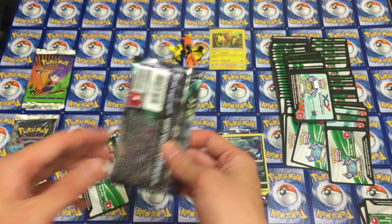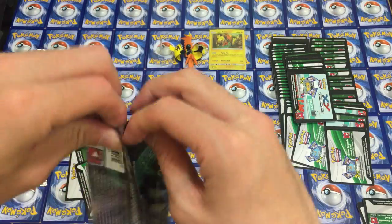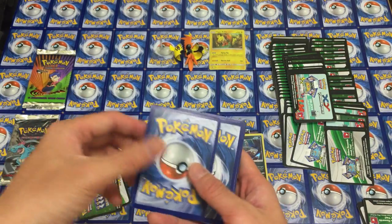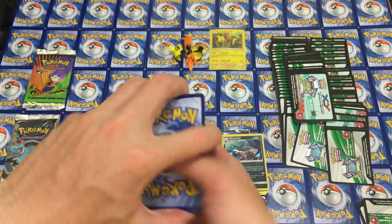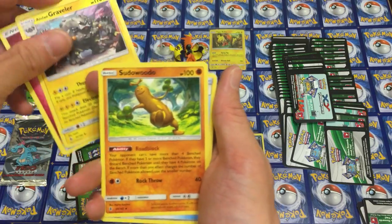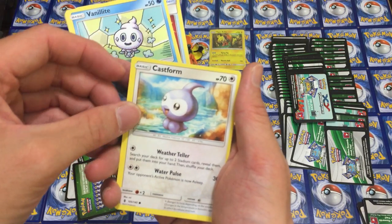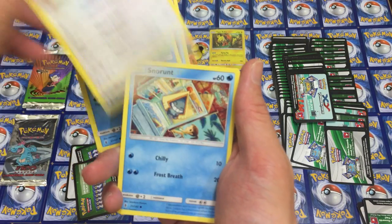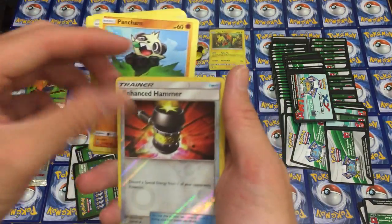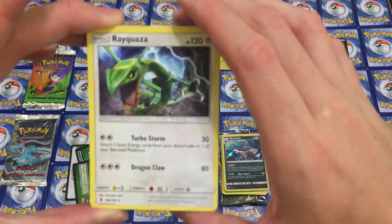It's all up to this last pack. Gotta pull something really good. So we have this green code, which means our life is not going to be so good. So we have the Fairy Energy. The Graveler looks really cool. Rescue Stretcher, Murkrow, Vanillite, Castform, Snorunt, Pangoro, Enhanced Hammer, and a Rayquaza — rare or whatever it is, but it looks cool.